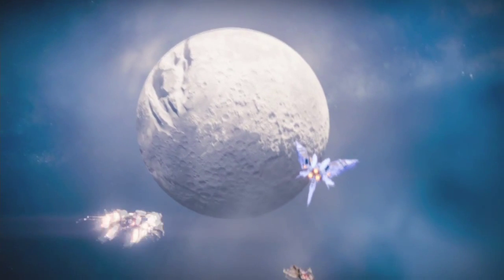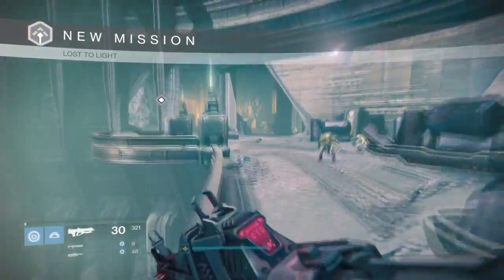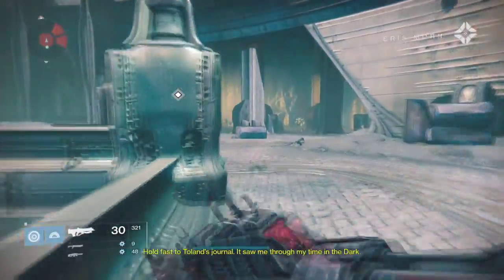These are actually my clanmates and co-workers. Bug Catcher Steve is one of my co-workers in my department, and so is Fortitude. Bug Catcher Steve's name is Jason, and Fortitude is my buddy Miller.